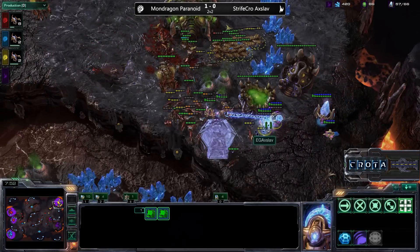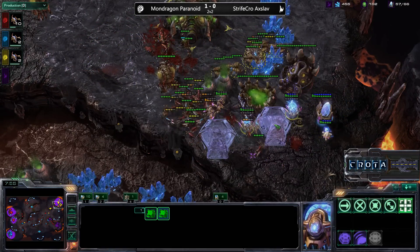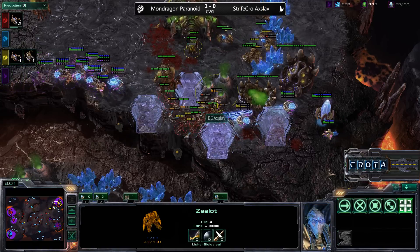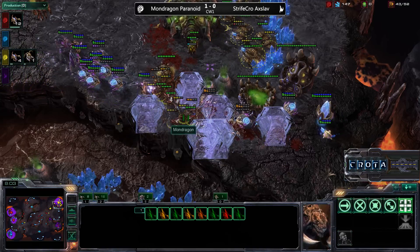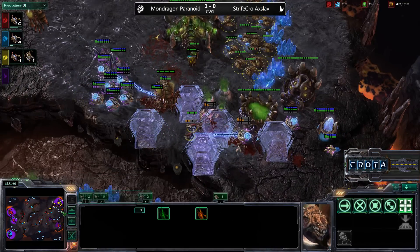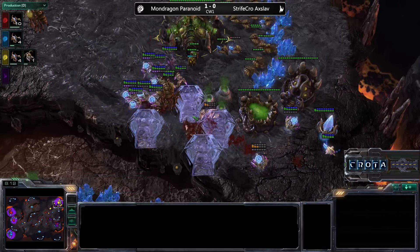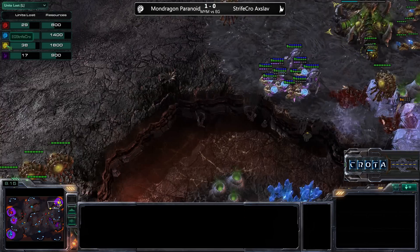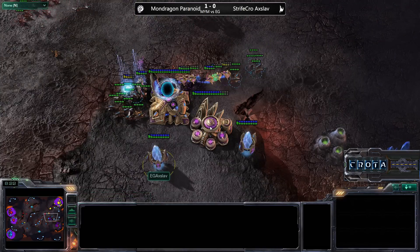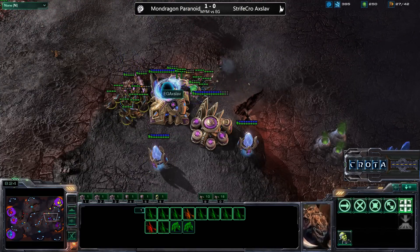However, there are now Zealots and Sentries coming from the back. One Force Field, and now trying to come in with another Force Field, preventing many of those Zerglings from finding their target. That Zealot is able to fend off a lot of units. Mondragon and Paranoid are going to lose a lot of Zerglings in that battle, and the losses are now very high. But Strifecrow has also lost a lot of his Drones and many of his Roaches as the Zerglings swarm in and get some damage.